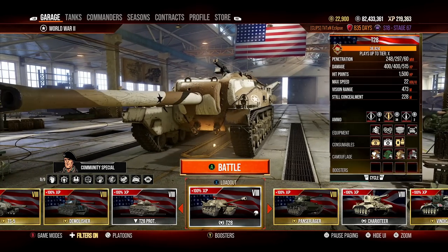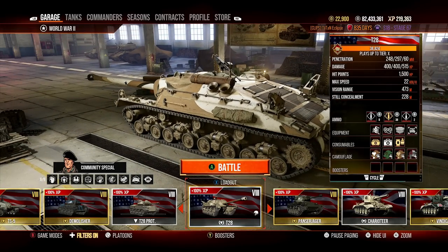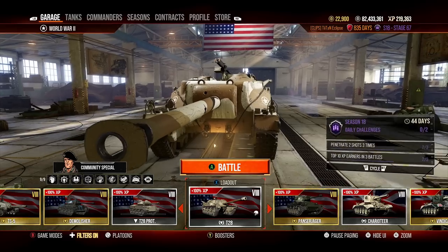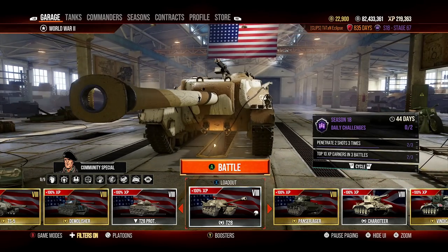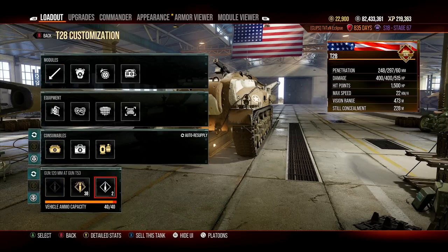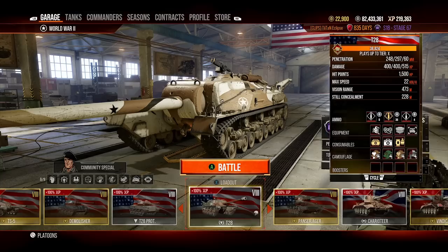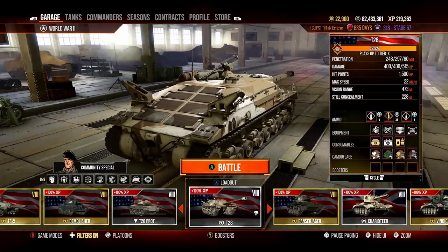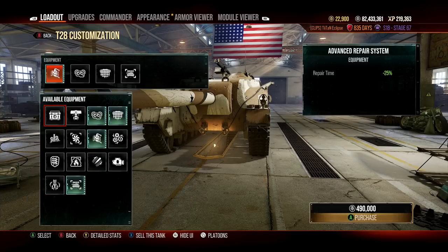We've seen the armor model — we've also got ridiculous penetration values for tier 8. The standard pen is essentially tier 10 medium standard pen at 248 millimeters, so you don't really have any problems penning things. And 297 millimeters with premium rounds, meaning even tier 10 heavy tanks are going to find it horrible to come up against this. You also get 60 millimeters penetration on HE rounds, useful against waffles and light tanks — I'd probably load about four HE rounds.